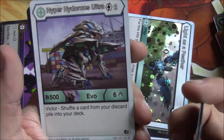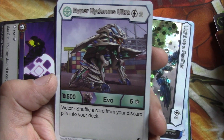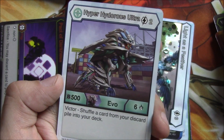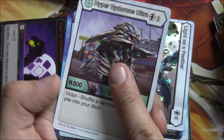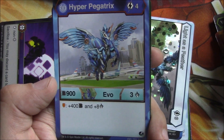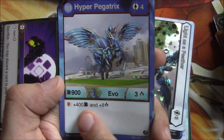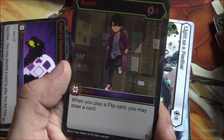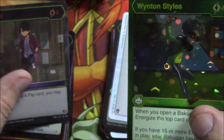Our rares: Hyper Hydrous Ultra — Victor: shuffle a card from your discard pile into your deck, so it heals you. It's one of the only evos right now that heals you and it's only two energy, which is really awesome. This and the other guy make me interested in Haos a little bit. Hyper Pegatrix: four energy, plus 900 B evo, three damage, on a shield plus 400 B and eight damage. Kuran: when you play a flip card you may draw a card — neat to get it though.